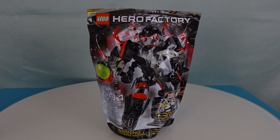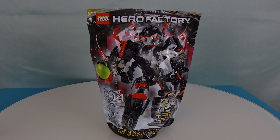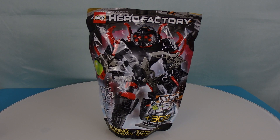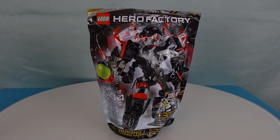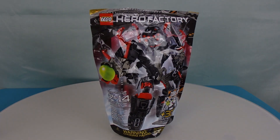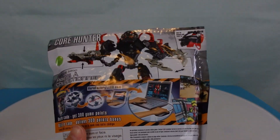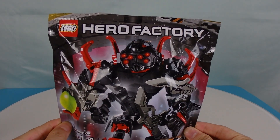First things first — the top of the bag has been cut off. As someone who keeps his bags, I don't approve, but I got this from a third-party seller. I had a watch list on a new sealed Core Hunter, but someone bought it before me, so I had to go with this used one. This is set 6222, 51 pieces. Like most sets, it comes in a bag, and on the back you can see display features. This is actually one of my favorite Breakout villains and I've been looking forward to reviewing him.